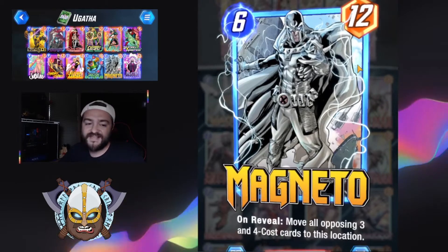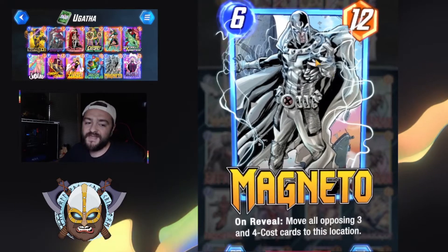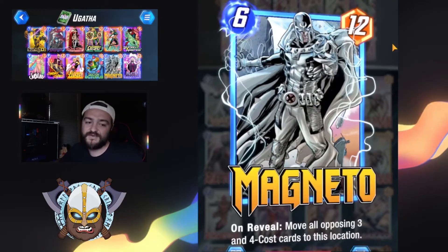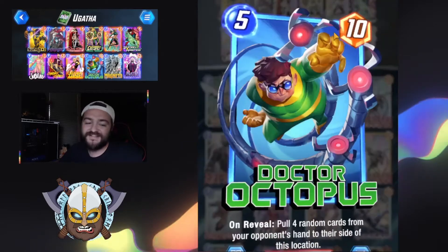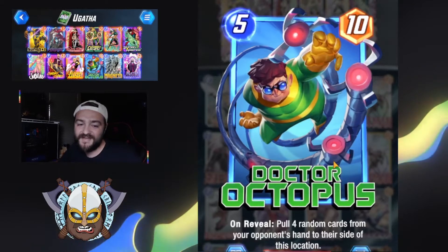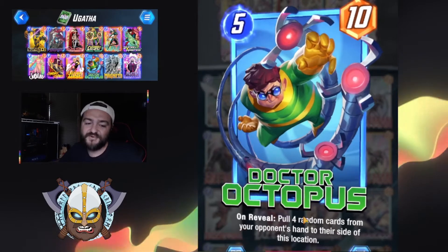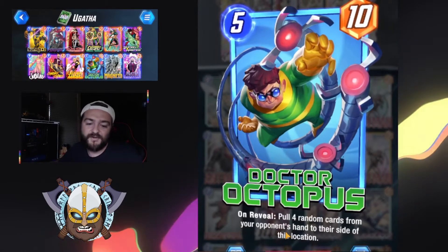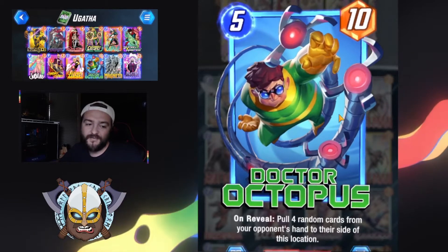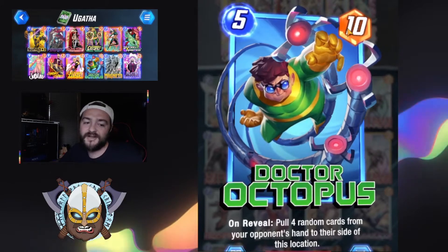In the later bits of the game, if we do get to play Magneto, we're going to be moving some stuff around, which is nice if we didn't secure a location off the bat. Dr. Octopus — just wanted to showcase this cool variant we have for him. Kind of looks dorky but pretty fun. Dr. Octopus pulling 4 random cards from our opponent's hand onto this side of the battlefield means we know what we have to beat at that location, and rocking that 10 power is no joke either.